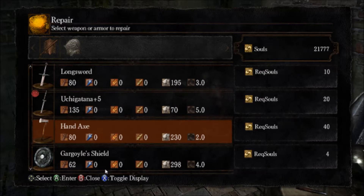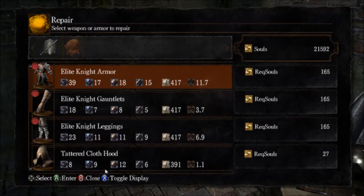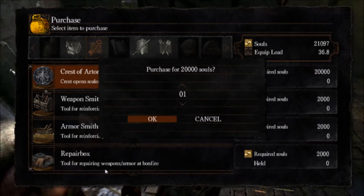We'll just repair everything. We have more than enough souls to do all this. Repair everything that you're using so you don't have to deal with it later. Then go to Purchase Item, go to Keys, and Crest of Artorias is the one you want.